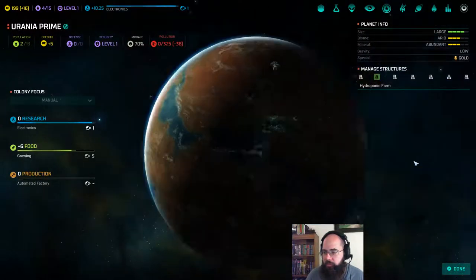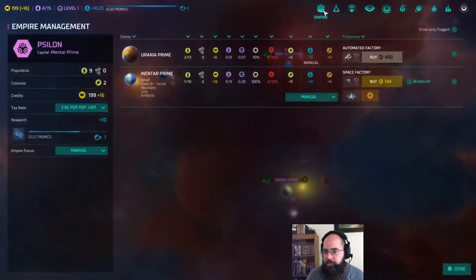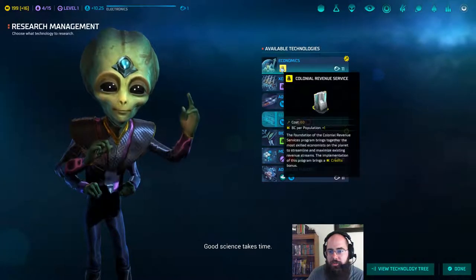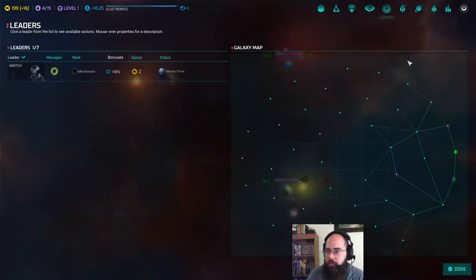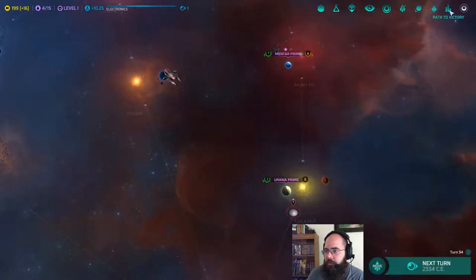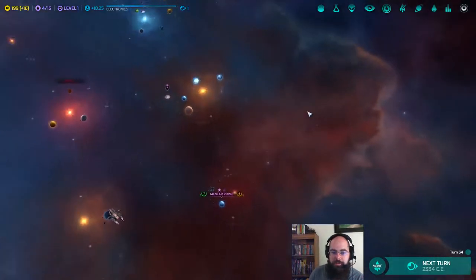Our second base just has a hydroponic farm and that's it. Looking at our empire, we are working on electronics research finishing in one turn. We have met the Melkar, we don't have a spy thing yet. We do have a leader at Mentor Prime who gives us a research bonus. As far as ships go, we have two scouts and two frigates. We are going for the technological victory here, so we are not focusing on military, we are focusing on research.